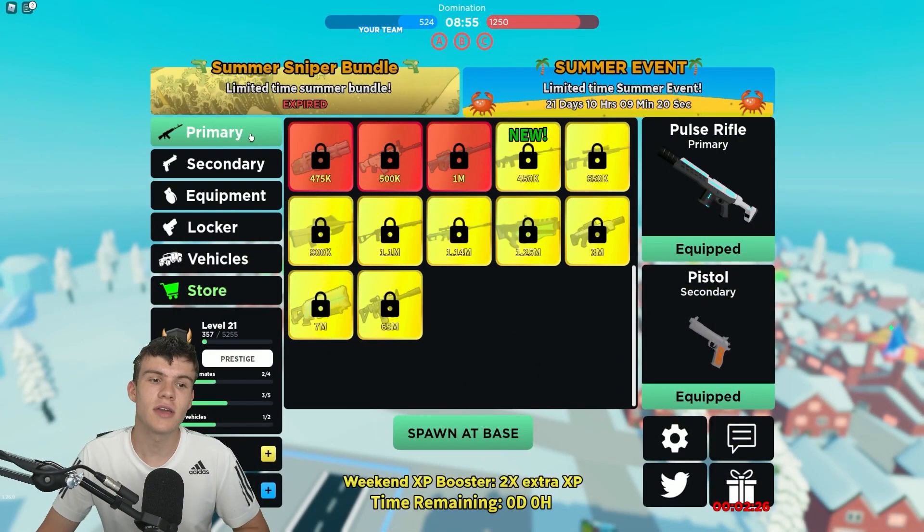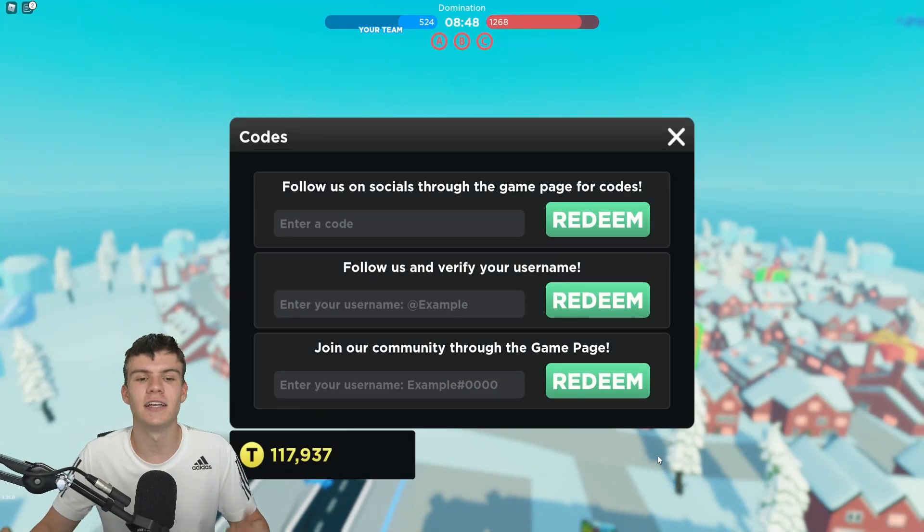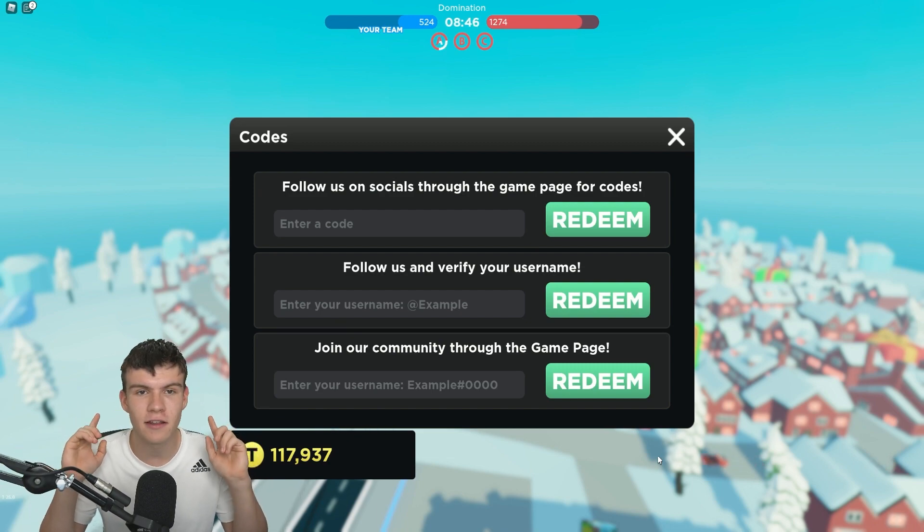If you don't already know, in Base Battles to redeem codes you'll want to go to the bottom and click on the Twitter button. The code menu will then come up. These codes are in no particular order, so let's just get into it.